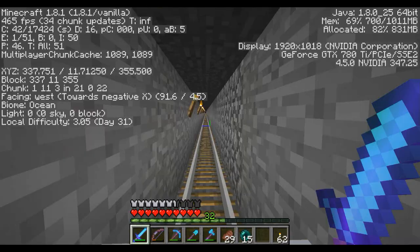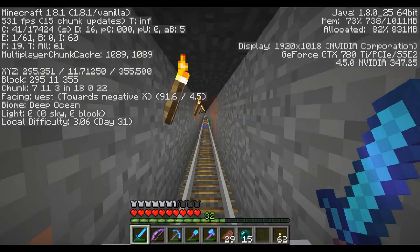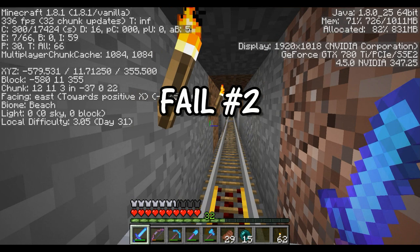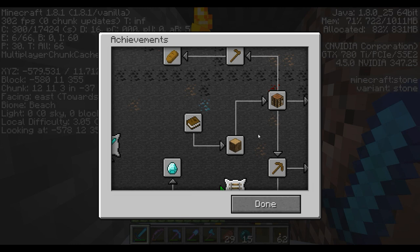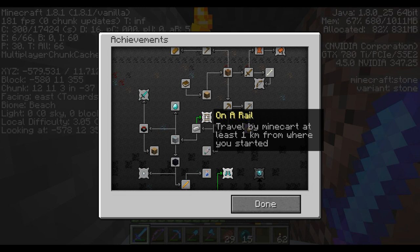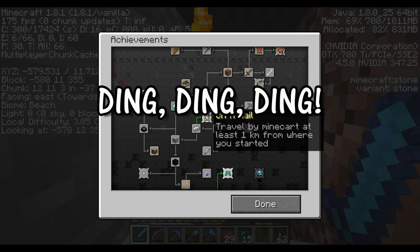Okay, we're traveling back here. Let's try it one more time because I'm pretty sure I'm correct. I'm pretty sure I've got over a thousand rails here. Negative 579. What am I missing? I've done this achievement before — travel by minecart at least one kilometer from where you started.